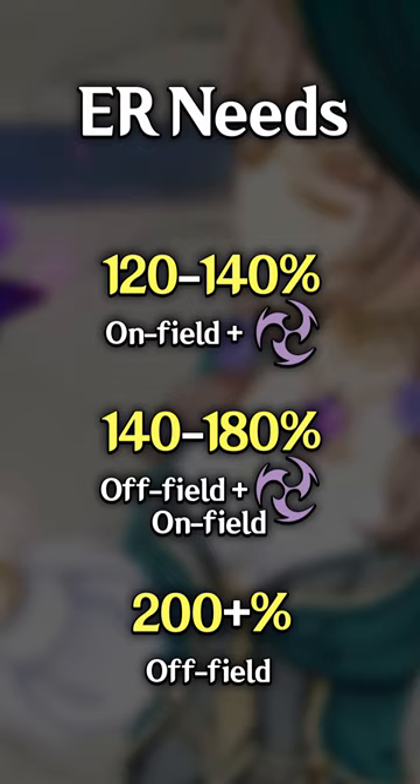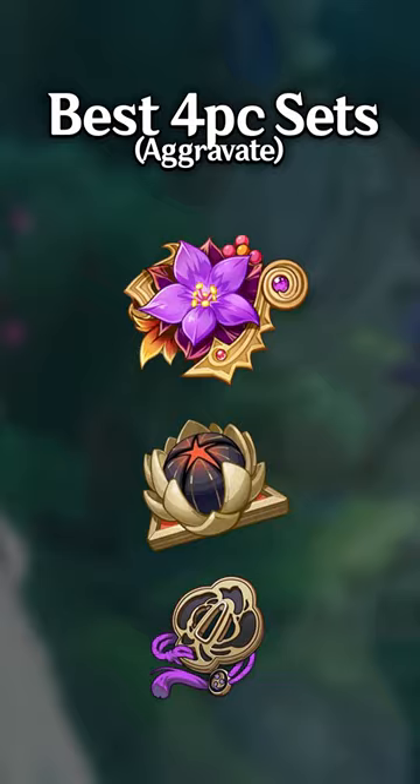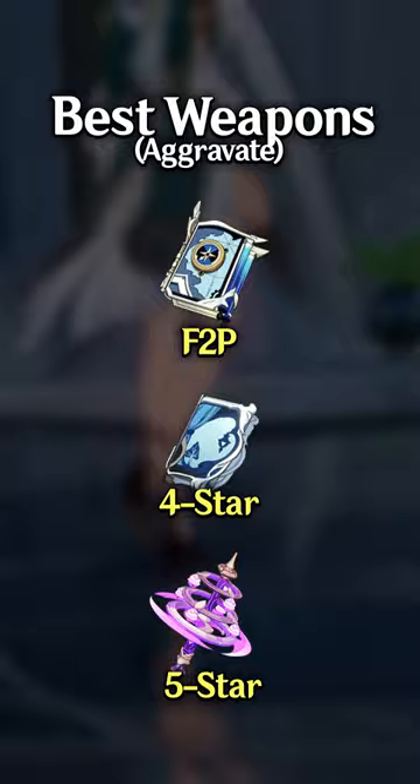4-piece Thundering Fury is the best set for her, followed by Gilded Dreams and Emblem, then 2-piece combos of the following sets. The best weapons are Mapa Mare for free-to-play, Widsith for 4-stars, and Kagura's Verity for 5-stars.